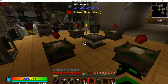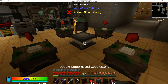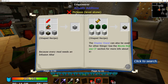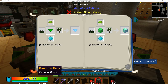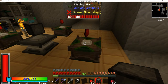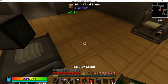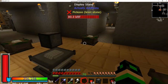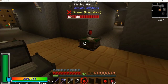Let's see what's going on here. Looking at the empowerer — it needs to be two apart, not one. That would be the issue. We're going to have to redo the GPS coordinates as well. You actually leave two blocks of space in between, like this. We'll just put our redstone back on so it's good to go.